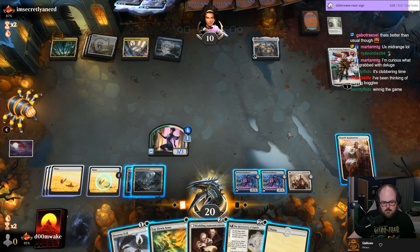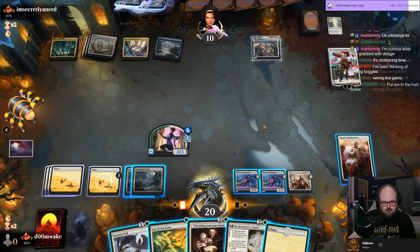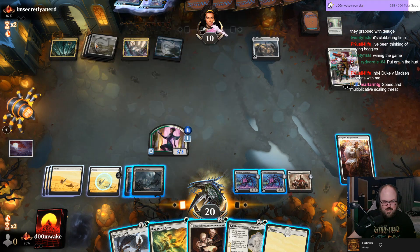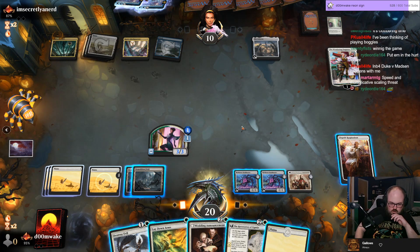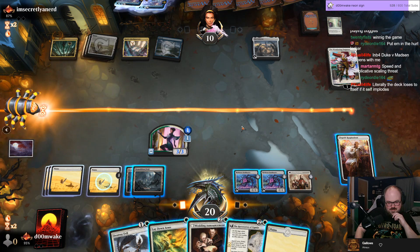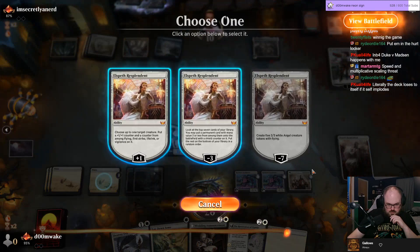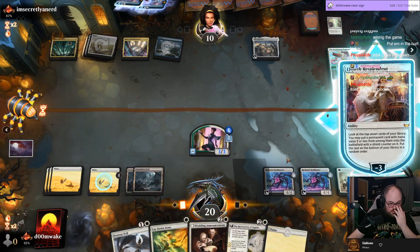Now what — I could minus Elspeth, trying to find a creature to crew the Bankbuster. You can't put this deck in the hurt locker — they have way too many basics, this deck plays like 10 basics. No hurt locker this game. I really want to minus the Elspeth.